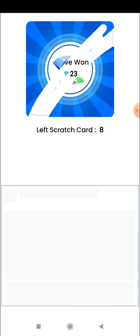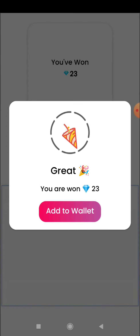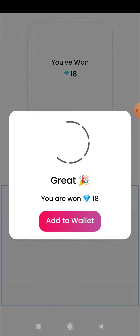So you have to scratch and see how many diamonds you get in one time. Then you have to add to the wallet. You have to add to the scratch, then add to the wallet. So you have to add a lot — I mean, it looks good.